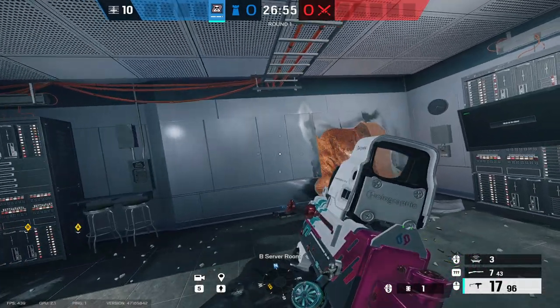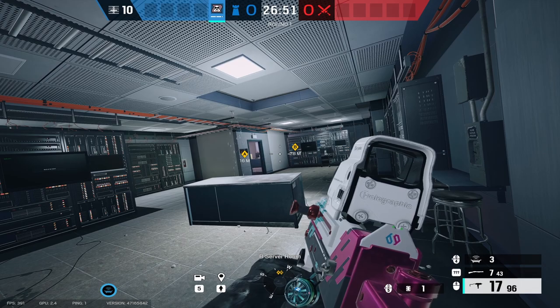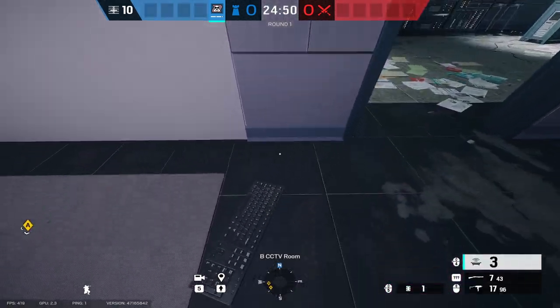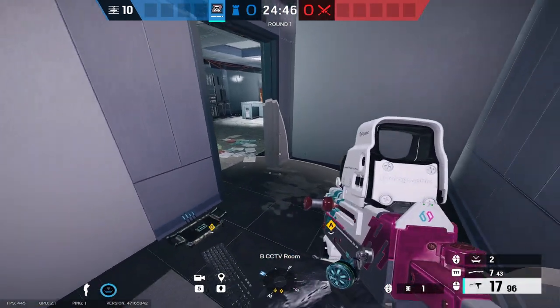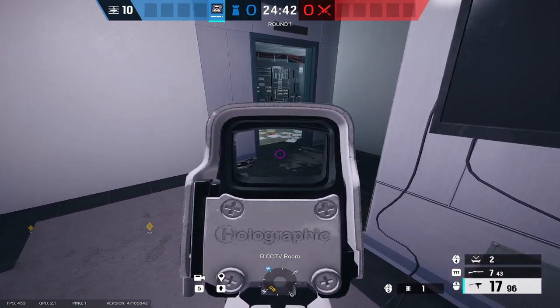It can also counter Dokkaebi calls. Even if they've already activated, you can just go up to the Mute Jammer and it will turn it off. Their main use is to actually block off access for the drones, so put them on doorways and where drone holes would usually be. Also, when you place one down for the first time, you can see the actual radius once you place them down.